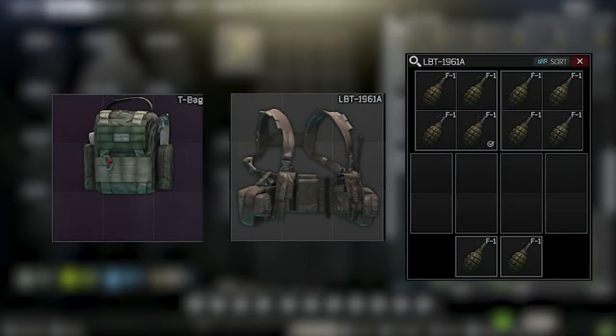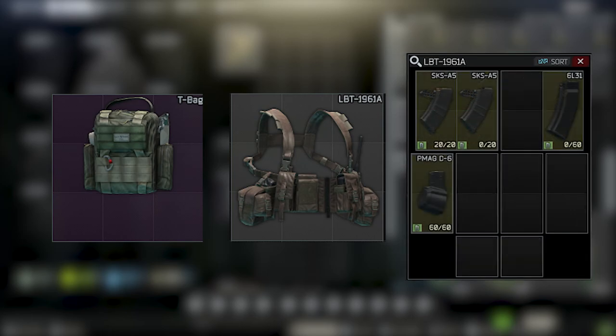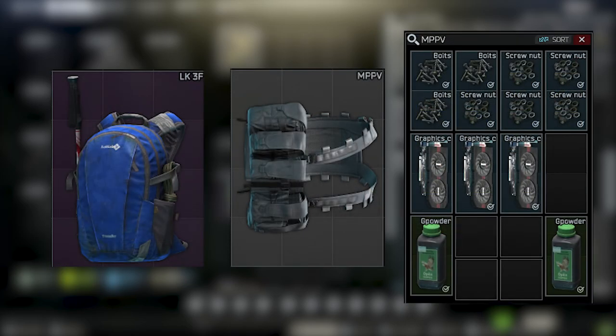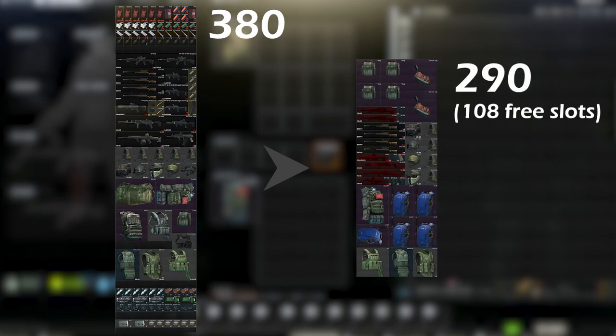Other possible combinations are for example a teabag with an LPT rig for things like grenades, magazines, and ammunition. Or an LK3F backpack with a Veloc system multipurpose vest for stash and trading items. The possibilities are almost endless. Applying this, we end up with a much smaller stash that still has 108 free slots in some of those rigs, so we could fit 488 slots in the stash we have now.